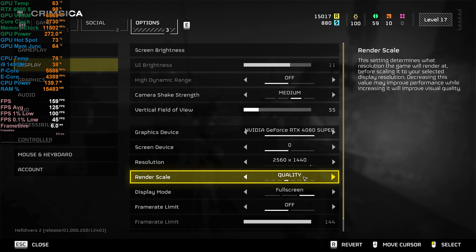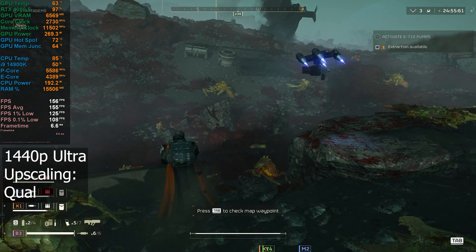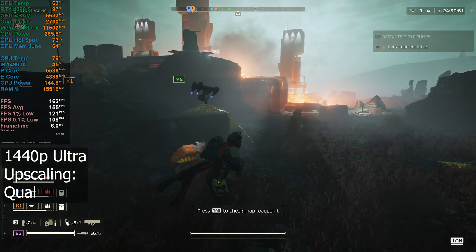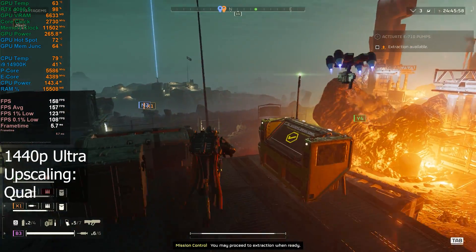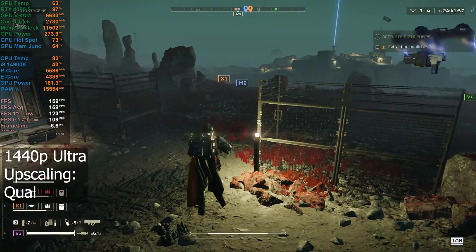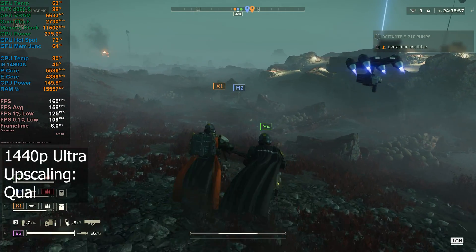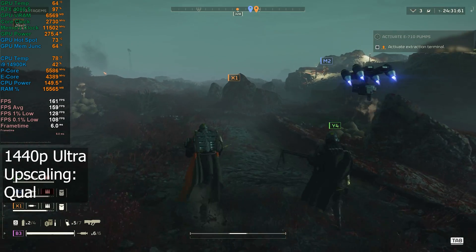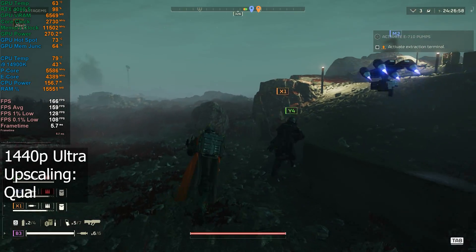I'm going to take a look with upscaling set to quality at 1440p. GPU power has come down a little bit — seeing it at 260 to 270 watts. CPU usage has gone up to 45%, about 10% higher than native, almost 150 watts on my CPU. But we are seeing roughly 150 to 160 FPS average, so maybe another 10 to 20 FPS increase from quality upscaling.